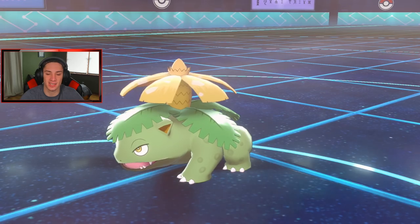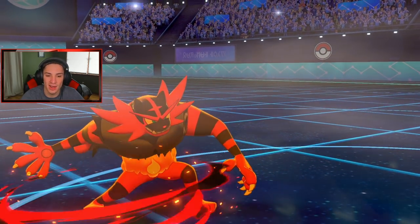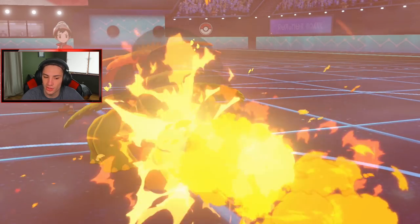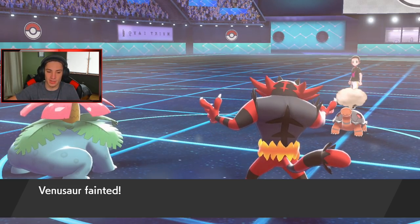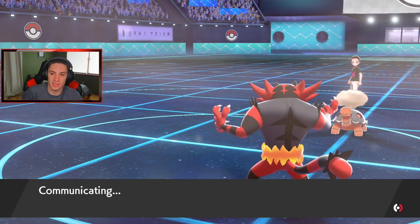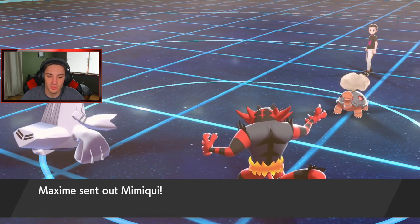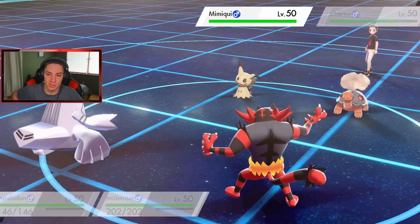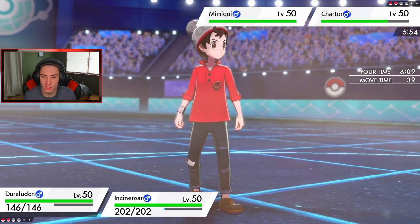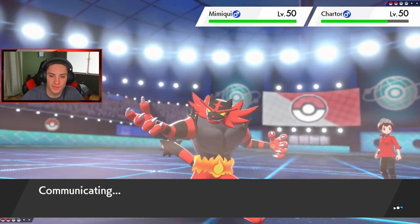Good thing I led that Venusaur! Incineroar wakes up, we get a nice Darkest Lariat off, Sleep Powder's all gone — looking real good. Torkoal wakes up and goes for Flamethrower — wait, are we full health? No, I forgot about Earth Power, forgot about Earth Power. Our sash triggered — and now Duraludon rolls in. We're going to Dynamax. Torkoal is so slow so we're totally fine. He brings in Mimikyu — this is a little scary. I'm definitely going to Dynamax and boost our defense.